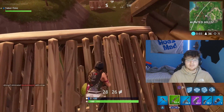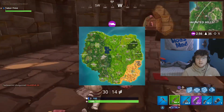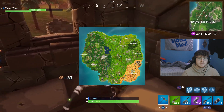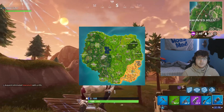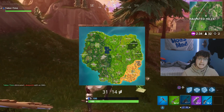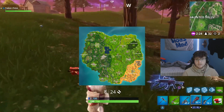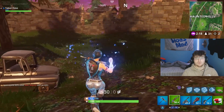Here's the Chapter 1 Season 5 map and all the POIs: Junk Junction, Haunted Hills, Pleasant Park, Snobby Shores, Tilted Towers, Greasy Grove, Shifty Shafts, Flush Factory, Lucky Landing, Fatal Fields, Paradise Palms, Dusty Divot, Retail Row, Lonely Lodge, Wailing Woods, Tomato Town, Risky Reels, and Lazy Links. There are also unnamed POIs like the racetrack, soccer field, and crates.